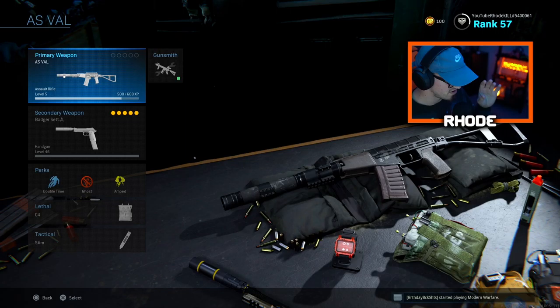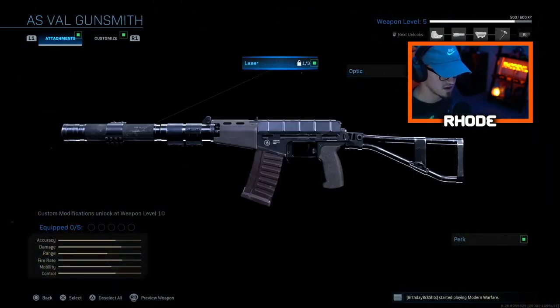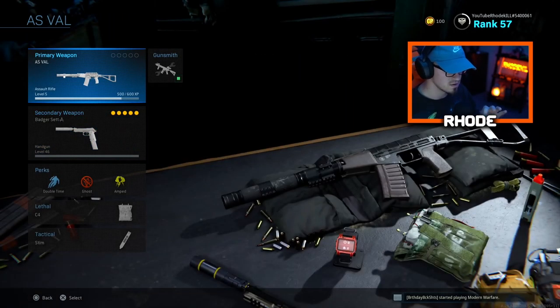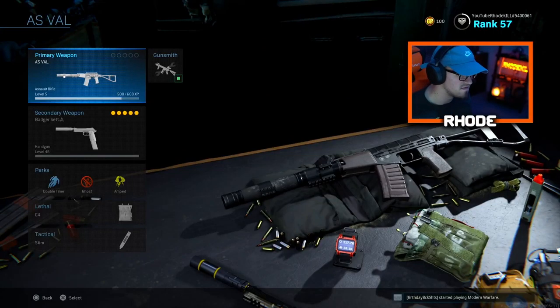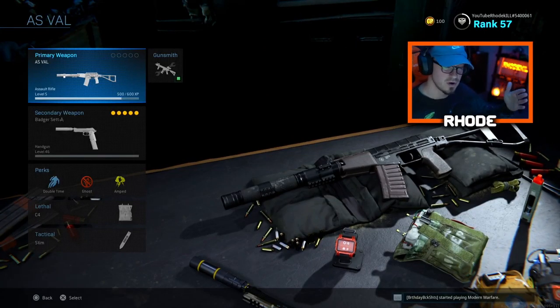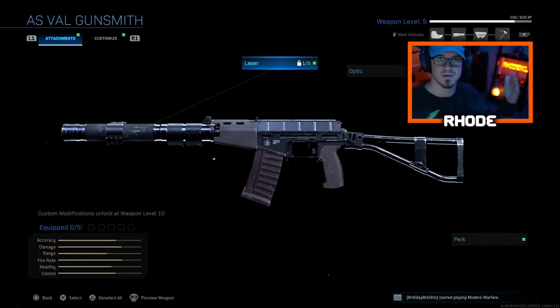I'm using the AS VAL — I heard it's very good up close, which it is, you'll see in the gameplay. The downfall is it only has a 20-round mag. I literally use this setup with no attachments, nothing. We end up getting a tactical nuke first game. I did end up picking up someone's MP5 because I ran out of ammo — it only holds 20 rounds — but we get the nuke with this weapon.